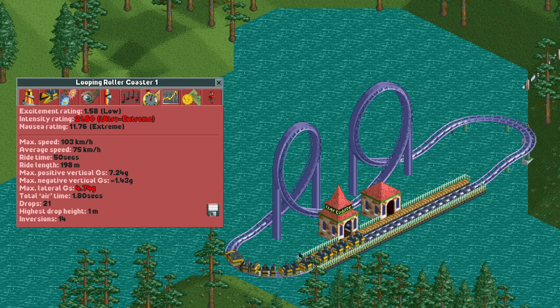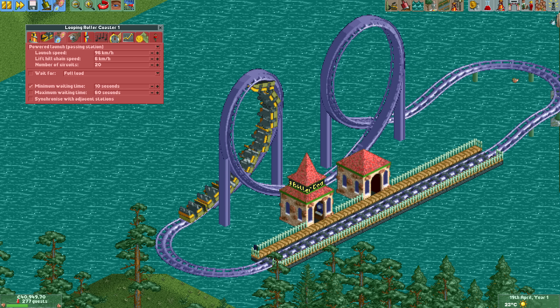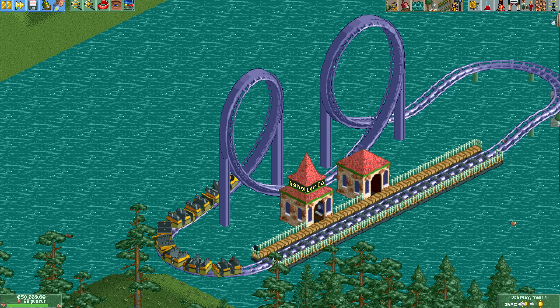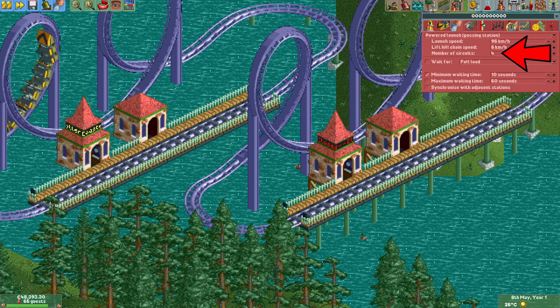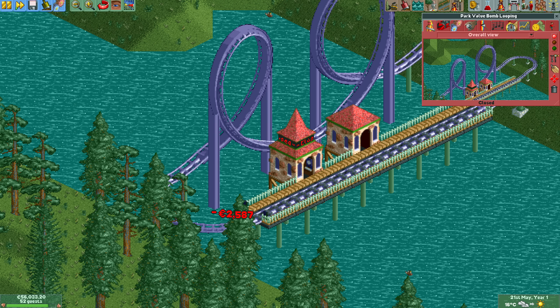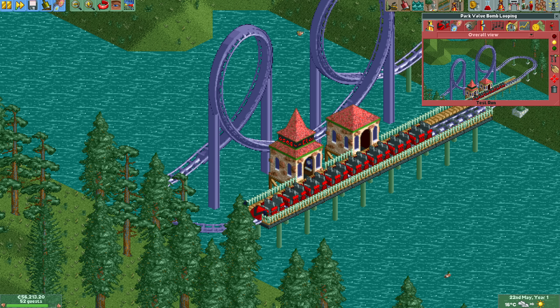So far the best coaster type we have for this is the looping coaster, which can get over 21 intensity by doing 7 launched laps on this tiny design. You can go up to 20 laps in Open RCT2, but when you save and build the design again it will only have 4 laps. The current track save format cannot save more than 7 laps, so the number of laps your ride is saved with is the number it has mod 8. I could easily increase this to 20 after building the rides, but for some reason that only occurred to me much later in the playthrough.